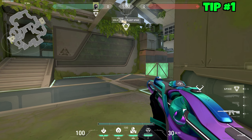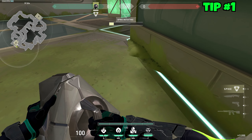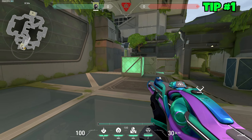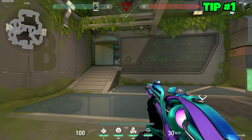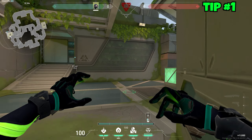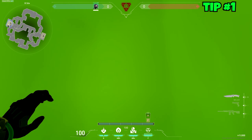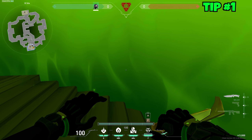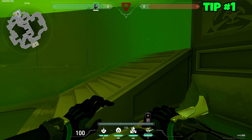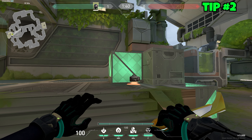When playing offense and ulting a choke point post-plant, say you plant the bomb here. They can come from the stairs, that little ledge, or over by tower. An ult I like covers tower — without exposing myself, just look at the doorway and ult. They'll have to walk up the stairs through the ult, cross the ledge into the ult, and anyone coming from tower walks right into it.